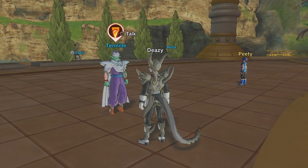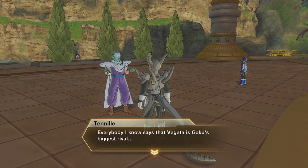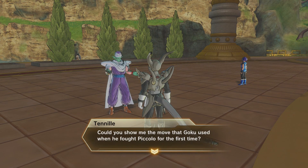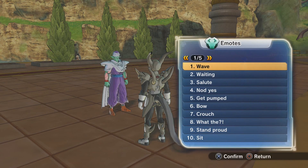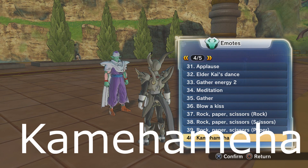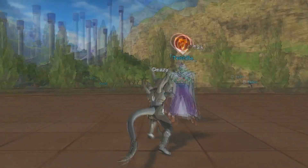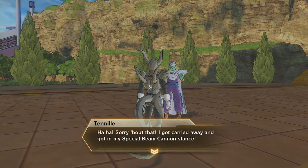Next, right next to her is a character — I think it's pronounced Timnally — dressed up as Piccolo. It's not the real Piccolo, they just dress up as him. You're gonna see him more than once as a person you get emotes from. Use the emote you just got from Nema — the Kamehameha — in front of him, and you should get the Special Beam Cannon emote. You can find both of these guys in the reception area.